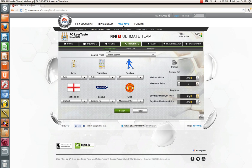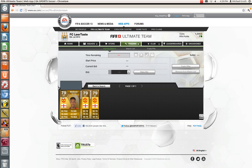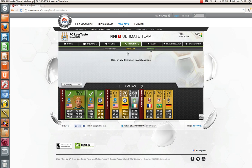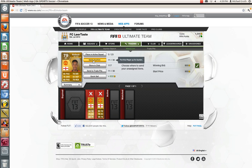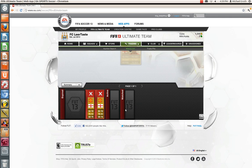Now we're going to go check his price and see what his max bid is. So we have 1.1. We're going for about 1.1, picking them up for 900 — easy 200 coin profit. Not the biggest profit, but it works. Little profits like this get us to bigger trades.